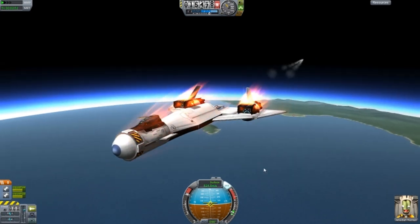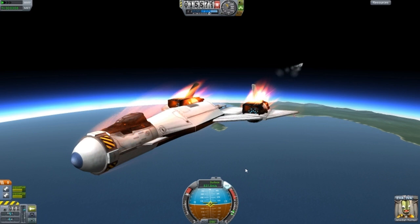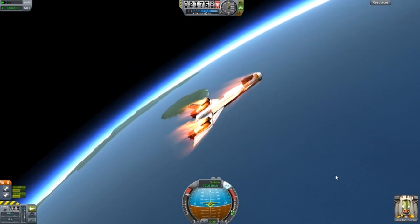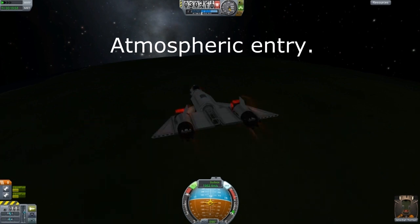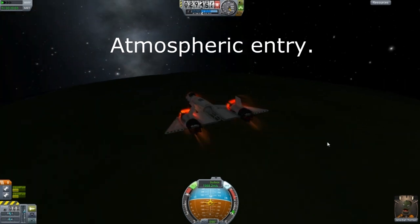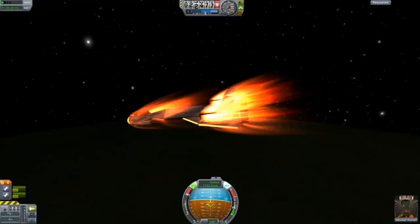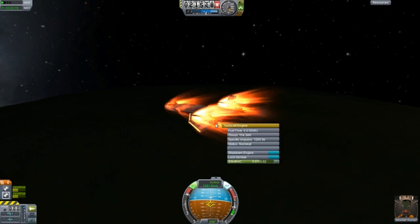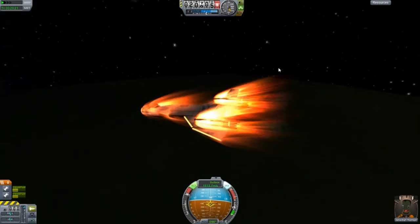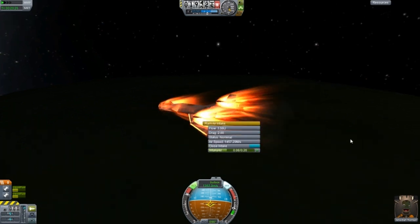The Kerbal expressions have been changed. As you can see on the bottom right-hand corner, Tripadai is smiling and looks very happy. We are now re-entering the atmosphere with the jet engines on and we are burning up — that is hot.